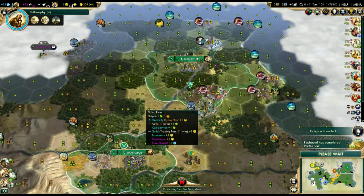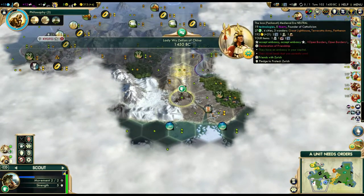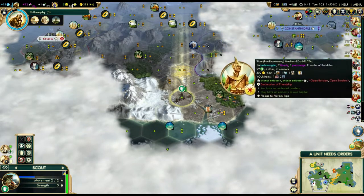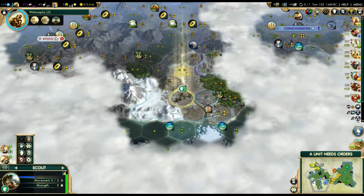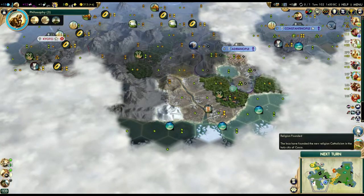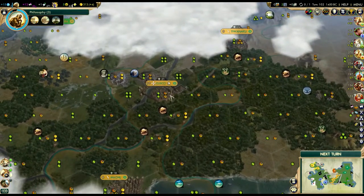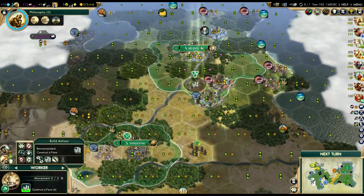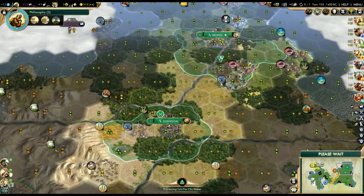Pachacuti completed the Parthenon. How many wonders does he have? He has the Great Lighthouse, Terracotta Army, and Parthenon - thought I saw someone wonder-spamming earlier, and I guess it's just him. He only has three wonders though. Looks like we're going to be going to war with Pachacuti first, especially since Cusco is right here. I think he is our first target just because of the fact that he already has three wonders.